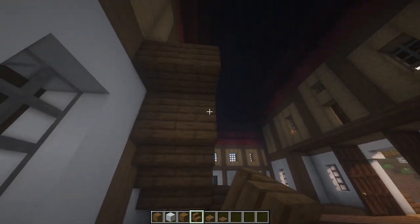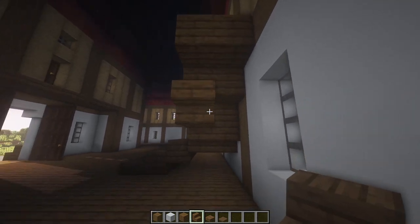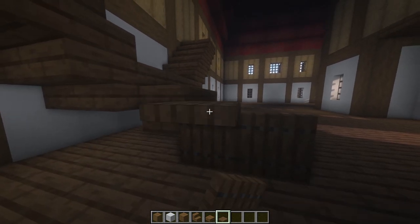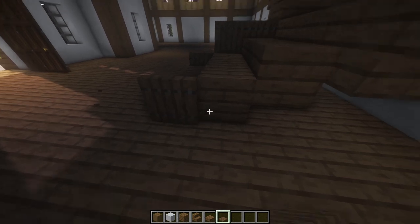I'm also going to come underneath and place some upside down stairs. You can also use some trapdoors to create like a fence sort of thing going up here — just place that on the edge like that and do that going up the whole thing.